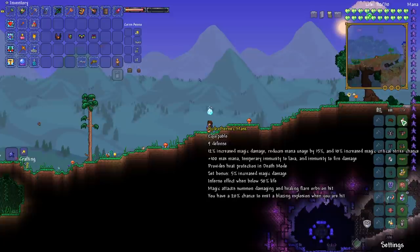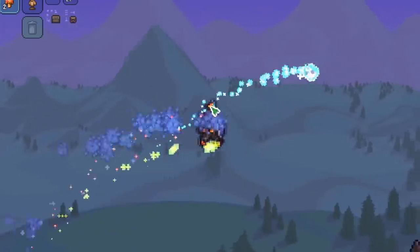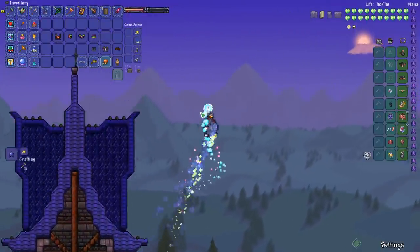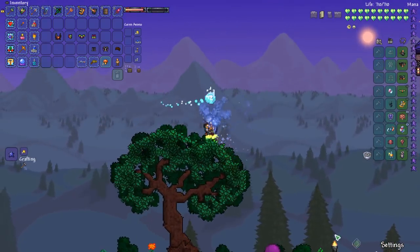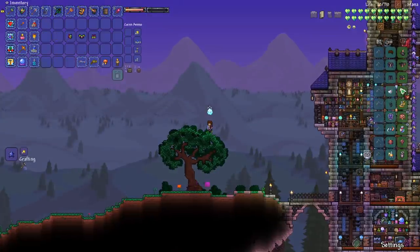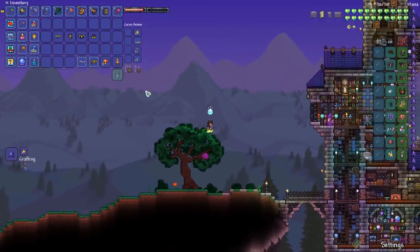Interesting — you also have a 20% chance to emit a blazing explosion when you are hit. This is what the armor set looks like. It kind of looks a little bit weird — my character's head turned into like a little torch or a candle or something. I do like the fun effect of the smoke coming off of you. The wings add 10% damage while wearing Hydrothermic armor, so if we put these wings on, our damage has actually gone up. Our defense and damage both go up.